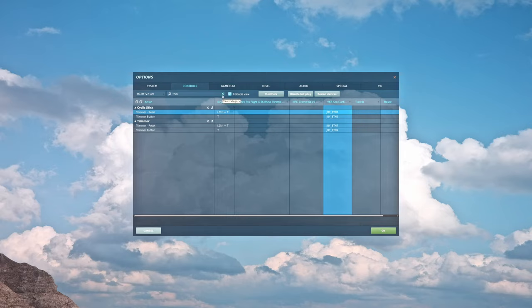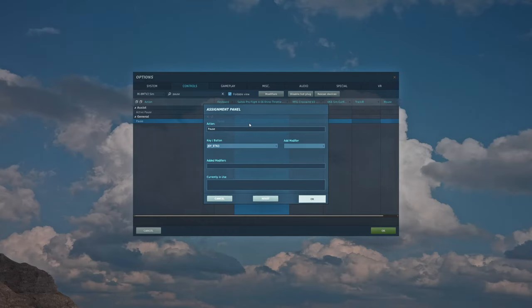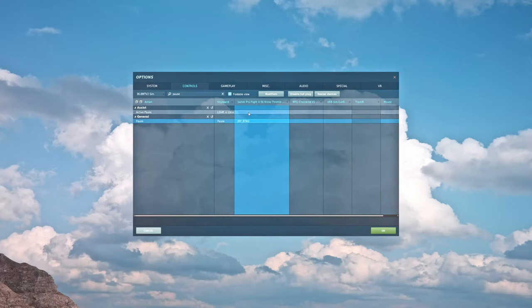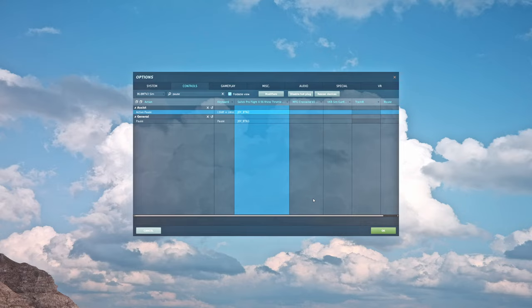The last two are pause and active pause. Regular pause is like hitting escape without bringing up the menu — it pauses the entire sim but you can still switch cameras and take screenshots. Active pause freezes the helicopter in its current position while still letting you flip switches, turn things on and off, and move control surfaces. It's super useful as a learning tool — fly into the air, point at a target, then mess around with your weapons panels without having to make repeated passes.